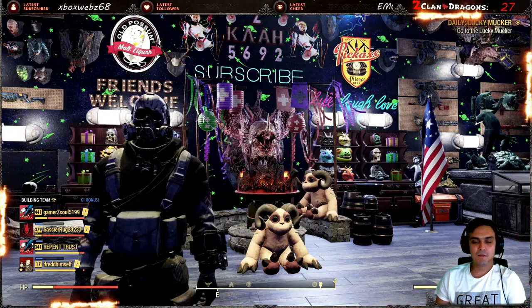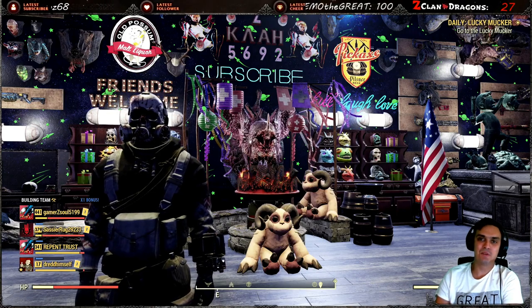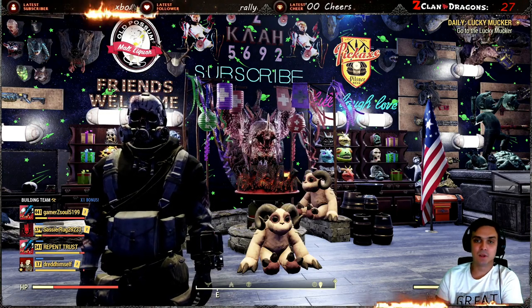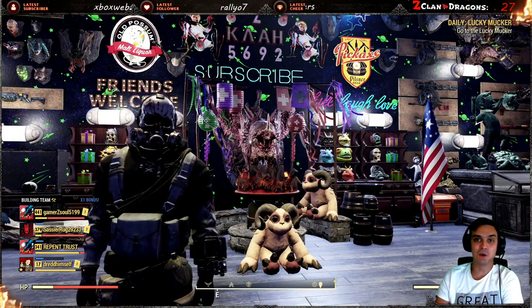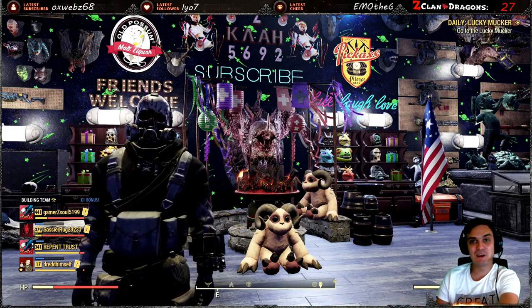Hey, what up Z-Clan and everybody else, how you doing? I hope you're doing good. Welcome to my Fallout 76 notification video. In this video we're gonna take a look at the Atomic Shop and see what we got to do for the daily challenges in order to make some score. By the way, Z-Jr is here so you might hear some background noise, so let's not waste time and jump right into it.